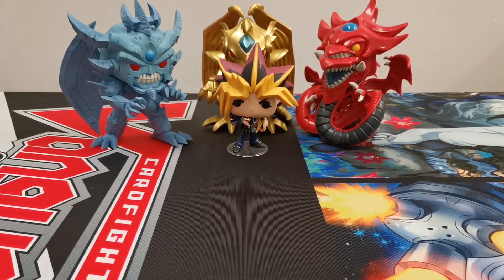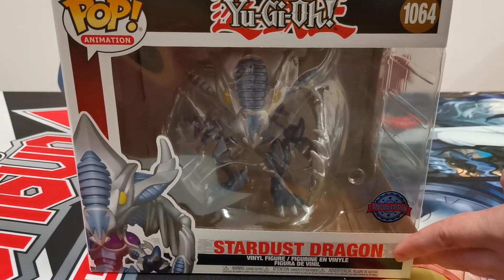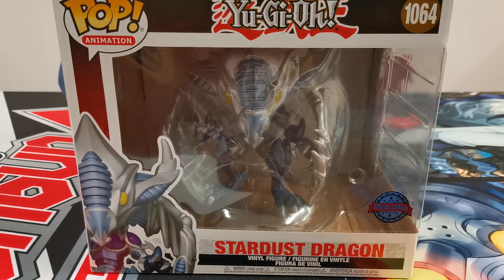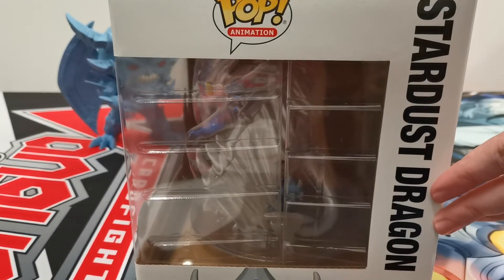Hello everyone, this is me, it's the Grand Cat, and we have a very, very special and very cool unboxing, which is the Yu-Gi-Oh! 5Ds Stardust Dragon, which is pretty crazy because we don't even have any 5Ds or GX characters. We don't have any GX characters or creatures, but we've got a Stardust Dragon, which is from 5Ds, and he is ginormous.